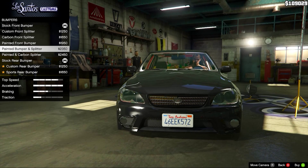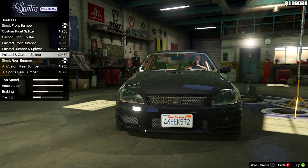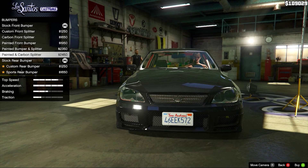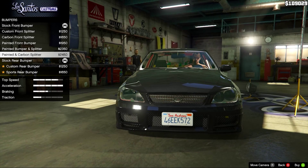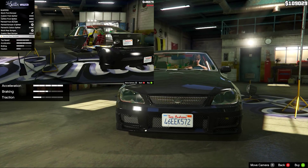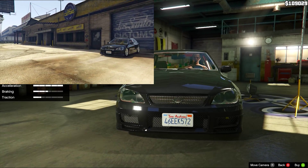So here are the front bumper options. I'm not going to go down any further — stock rear bumper, custom rear bumper and sports rear bumper — don't touch them, or I'll cut in a clip now of what happens when you do. Basically the game completely glitches out for some reason, Trevor falls out of the car and eventually dies.